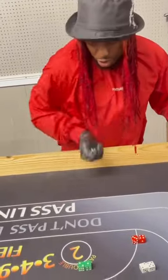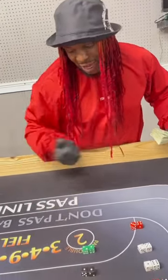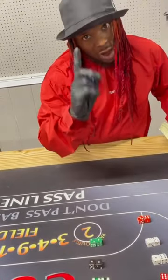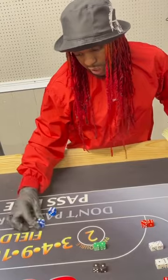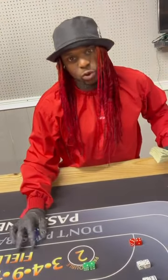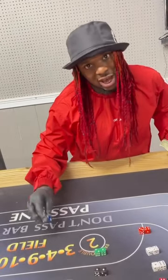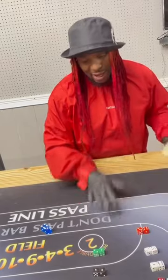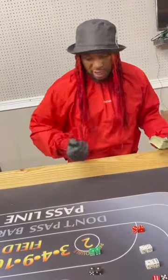Back to the come out roll — I rolled a 4 again. Now, what are we trying to do? We have to hit 4 before we hit 7. Anything you throw after the come out roll — say I threw a 10, a 9, an 8, a 6, a 5, or a 4 — if I throw any one of those points, I have to throw the same point back before I hit 7. That's how you shoot dice.